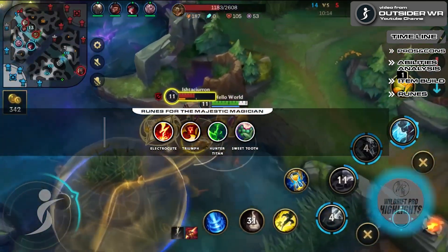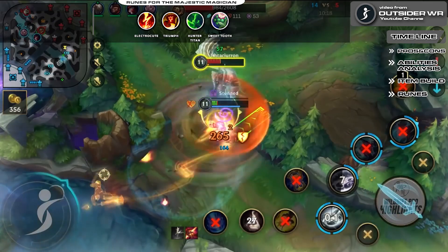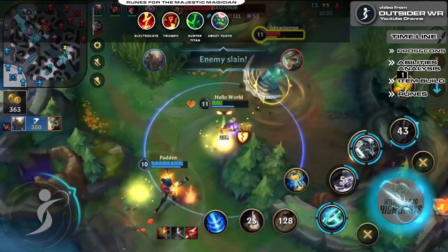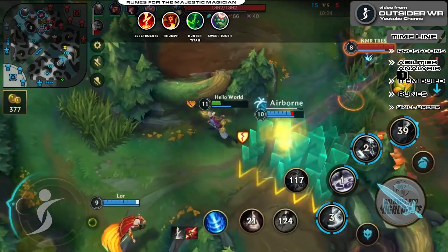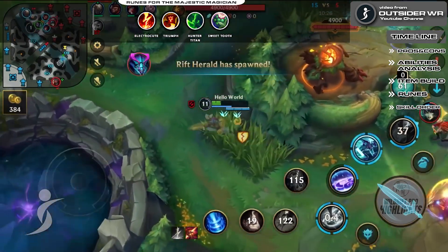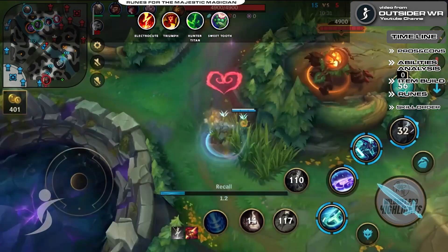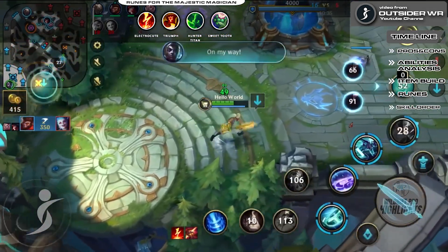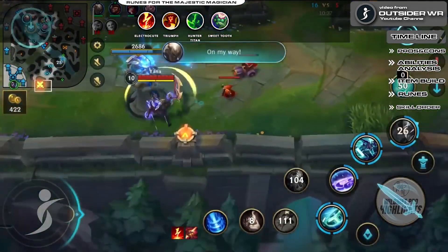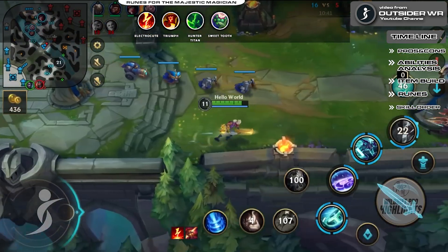Runes for Ekko. Electrocute: this rune will help Ekko take down enemies in bursts of damage, enabling his passive to strike even harder. Triumph: on successful takedowns, Ekko will be able to restore a portion of his health. Hunter Titan: nothing can help Ekko more than additional health and tenacity — this rune grants him both on completion of successful takedowns. Sweet Tooth: grants additional health and gold from fruits available on the map.